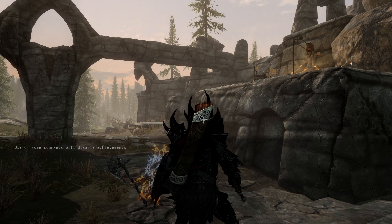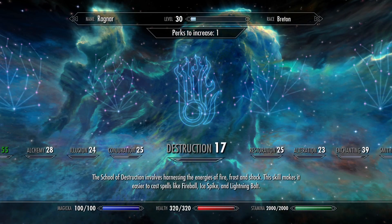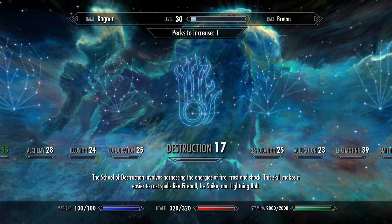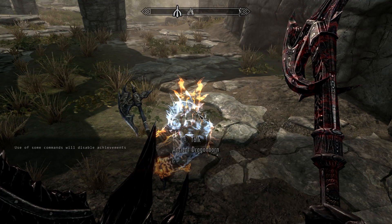Let's do stamina first. Right now my stamina is at 2000. I'll get out of this so you can see down here that my stamina is at 2000. So let's get out of here, hit that button, and we're gonna type in the command.